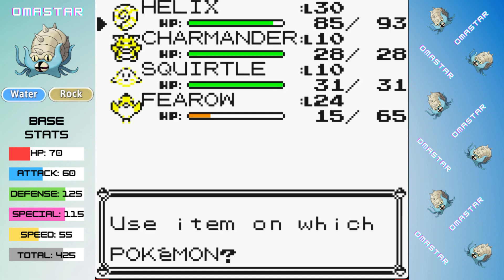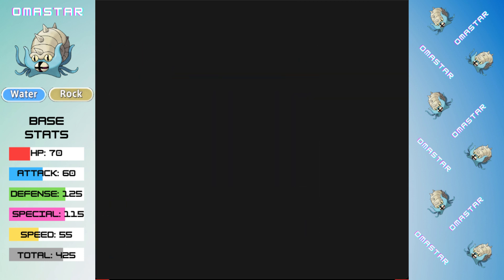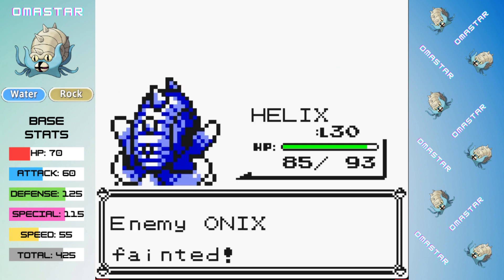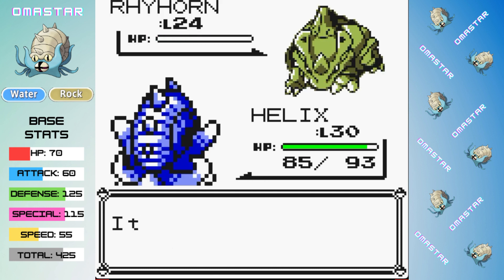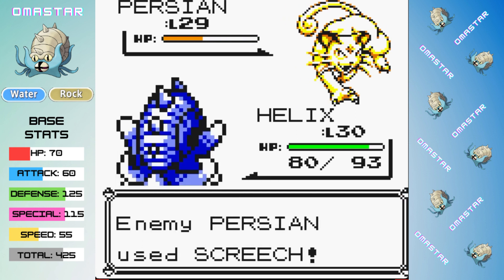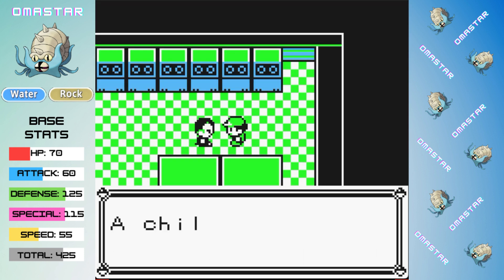Next up, we're heading to the Rocket Hideout because the Grass Gym is still a scary place for an Omastar. The organized crime boss is nowhere near as scary as some plants though — after picking up the free Iron, we take on Giovanni for the first time. While Onix outspeeds, it misses a Rock Throw, and Bubble Beam is a one-shot on both the Rock Snake and the Rhyhorn that follows. His Persian is out last and while it is fast, it really can't hurt us. After two turns of Ice Beam, we knock out the Cat and defeat Giovanni before he can even use a Guard Spec.